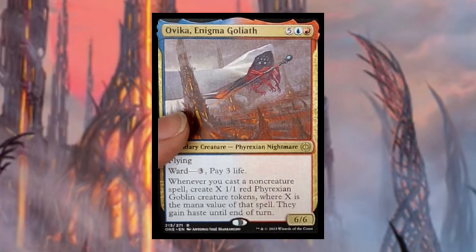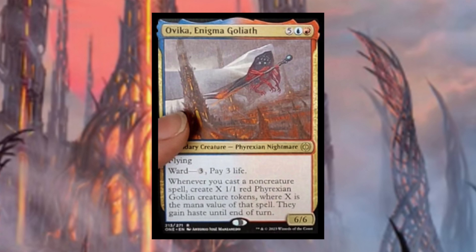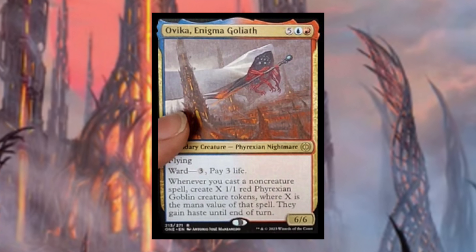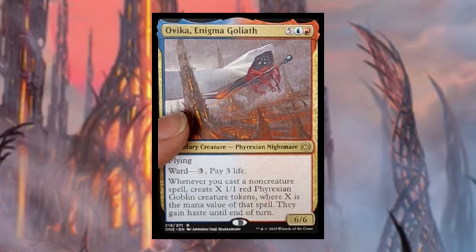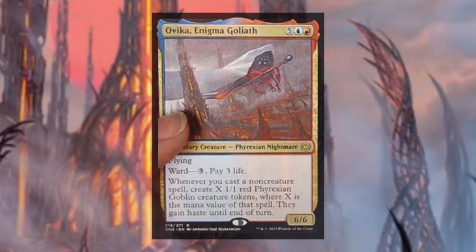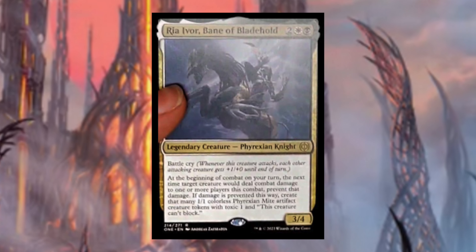Ovika, Enigma Goliath costs five blue red — legendary Phyrexian nightmare with flying and ward three. Whenever you cast a non-creature spell, create X 1/1 red Phyrexian goblin creature tokens where X is the mana value of that spell, and they gain haste until end of turn. It's a 6/6. Ovika is very interesting — I instantly said 'oh that's really good,' though the mana cost is high and you'll need to ramp in blue and red. But once you're casting big spells, you'll generate so many creature tokens.